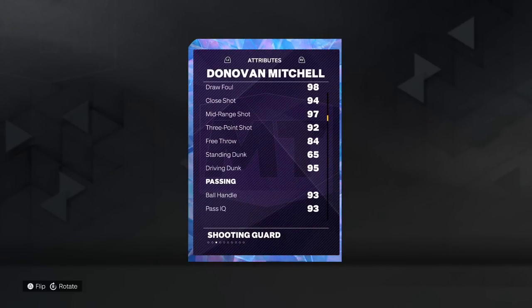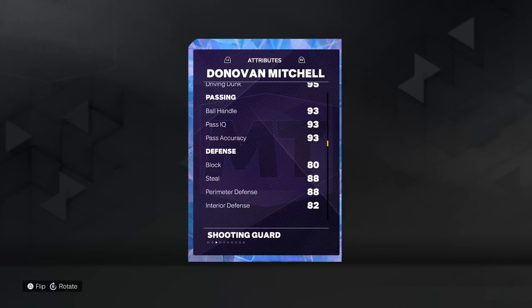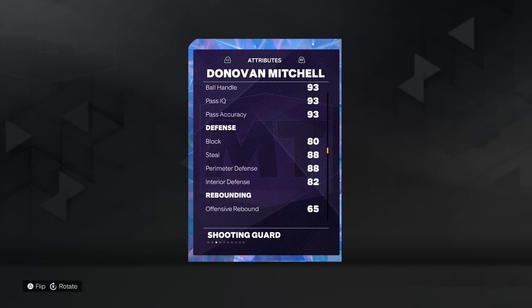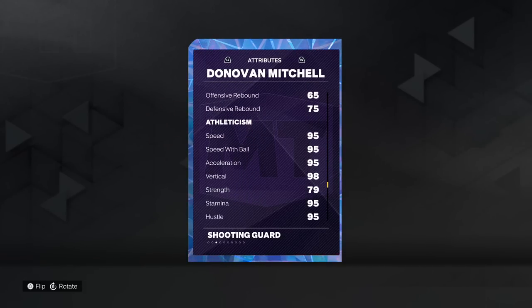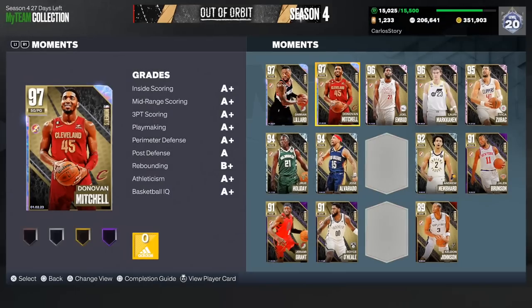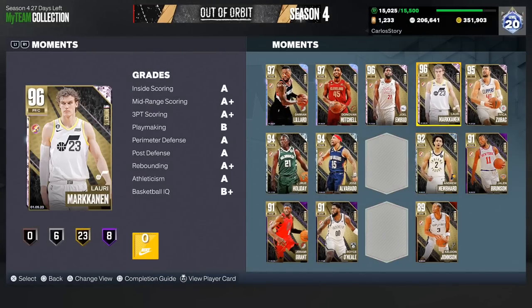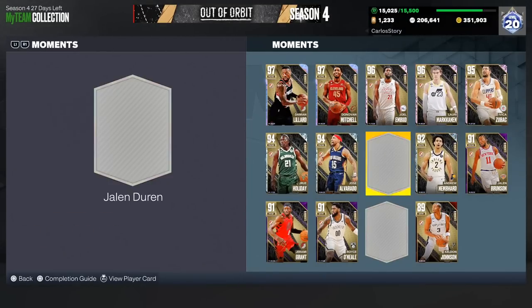Mitchell is a big fat W. I'm sure a lot of you guys do have him, but other people that missed out — maybe they didn't do the agendas, maybe they were late — I know people are going to be happy about this one. Mitchell has 95 driving dunk, 92 three from corners, 88 perimeter defense, and 95 speed. Definitely a big fat W. Lillard isn't as quite as good as Mitchell, but MB is pretty good if you need a center, and Lorry is a seven-foot power forward/center who might be worth it.